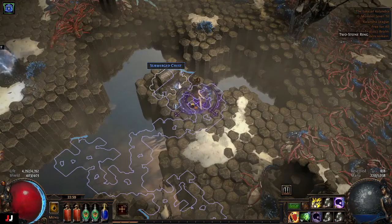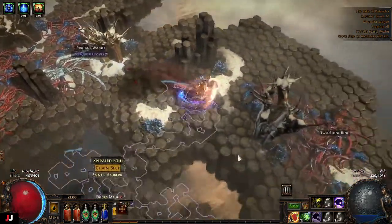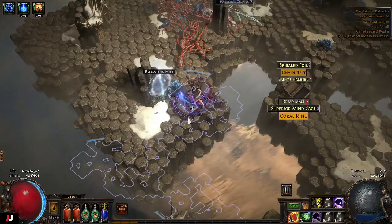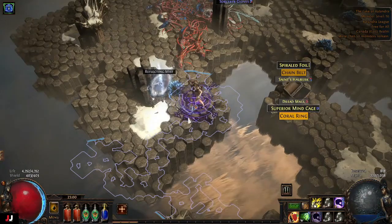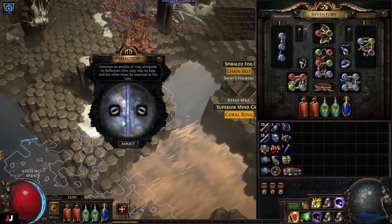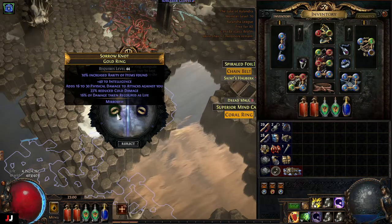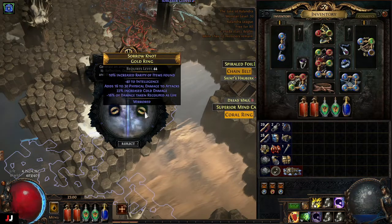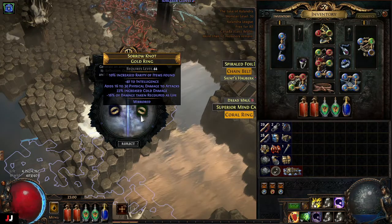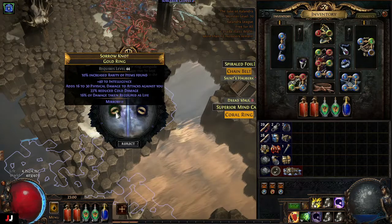Random chest — orb of chance. Oh, is there a mirror thing over here? It's at a different time for that — 33. Hopefully this was better than the last one. Crappy base again. 40 int, physical damage against me, reduce cold damage, and damage taken recouped as life. Does that mean I lose 16% so I take 16% more damage technically? That thing's so bad. The phys damage is nice, but...